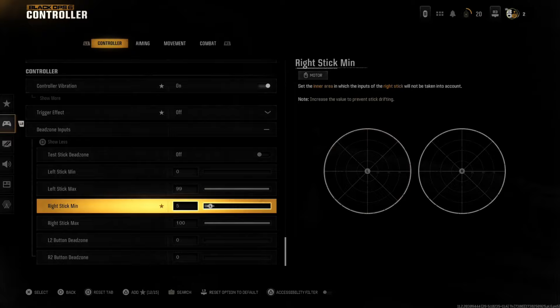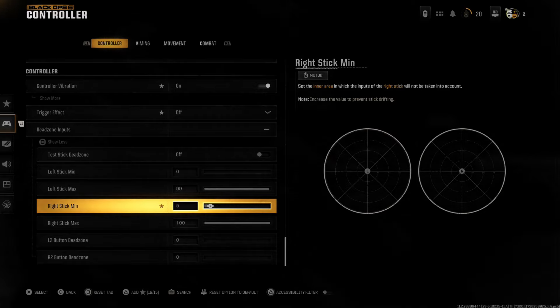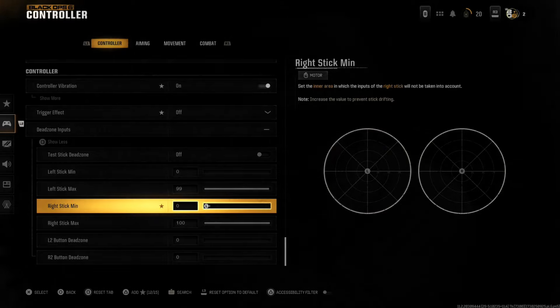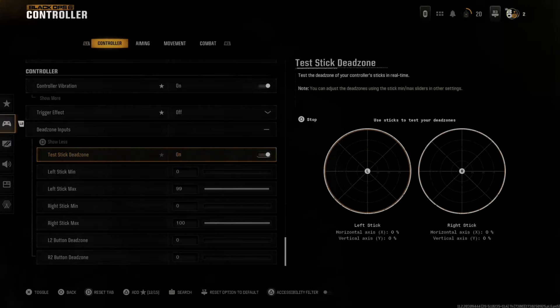You should be able to eliminate the stick drift by just increasing or decreasing this. I think it's better to play around 4 or 5 for the value because the aim assist is so strong. If you have it set to 0, sometimes your aim assist won't engage because you'll overshoot the target.